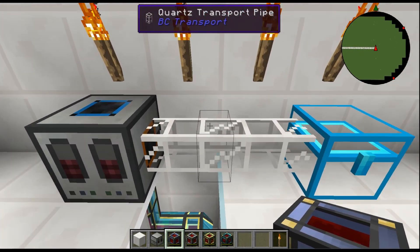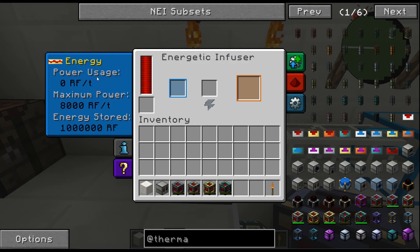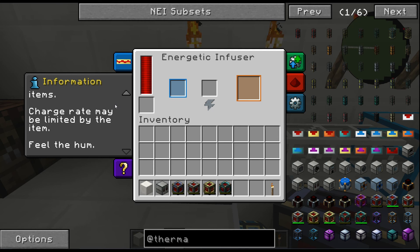Of course it transmits a lot more than it receives. Opening it up, it can transmit a maximum of 8,000 RF per tick and it can store 1,000,000 RF in its little buffer. The information reads: 'Infuses energy into compatible items. Charge rates may be limited by the item.'